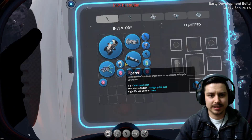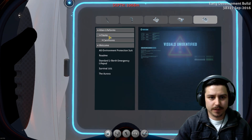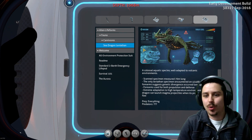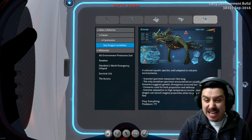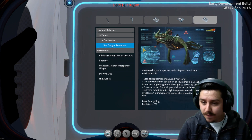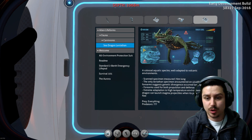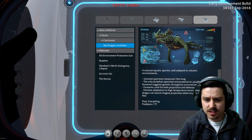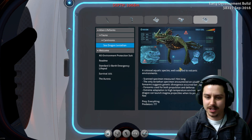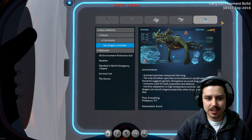Wow, thank you Subnautica for releasing this. Let's have a read of that PDA - data bank, alien lifeforms, fauna, carnivores: Sea Dragon Leviathan. Colossal aquatic species well adapted to volcanic environments. Scanned specimen measured 70 meters long - the only leviathan specimen encountered on 4546B with true forearms, suggesting genetic divergence occurred long ago. Forearms used for both propulsion and defense. Extreme adaption to high temperature environments - the Sea Dragon can launch magma projectiles when its prey attempts to flee. Threat level isn't actually that high - I thought it'd be higher.